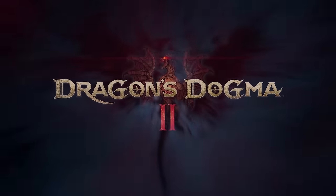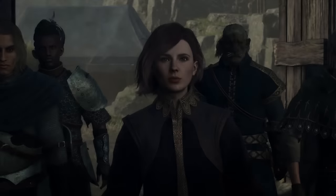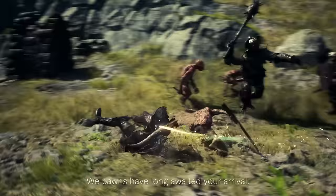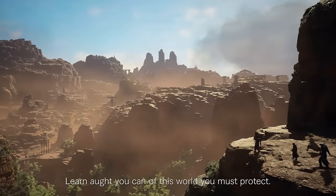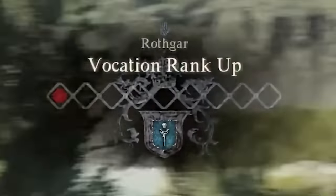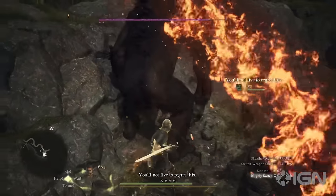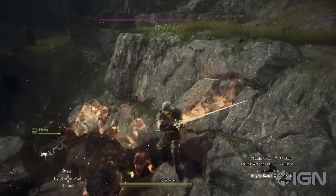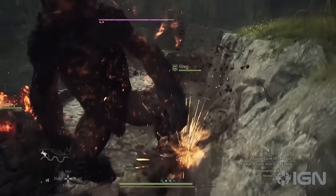You and your main pawn can both do this. And if you have a support pawn with a vocation you don't like, you'll just dismiss them and summon a new one with a different vocation. The drawback is twofold: you'll have to pay a fee with either discipline or currency depending on where you are in the story, and you also need to level up the vocation individually. The more time you spend on a vocation, the more discipline and experience you build up, actually leveling up that vocation and unlocking better and better skills. So if you respec to a new vocation, you'll have to level that new one up by completing quests and fighting monsters.